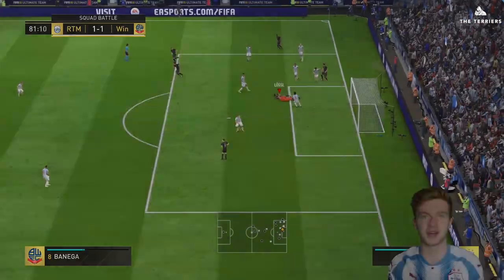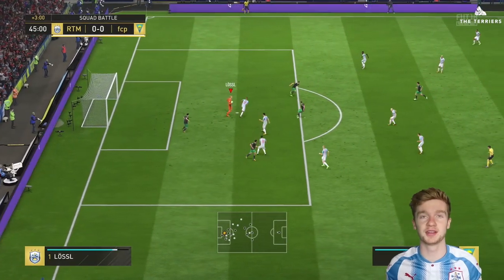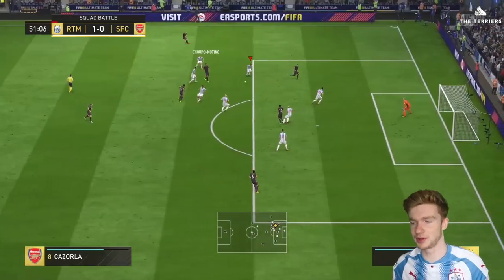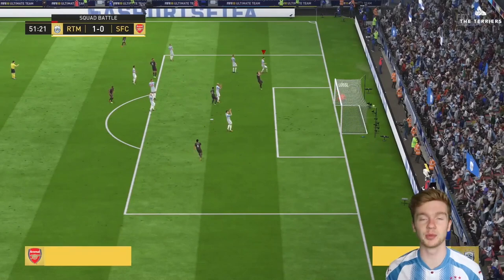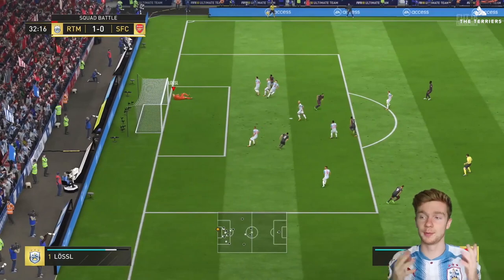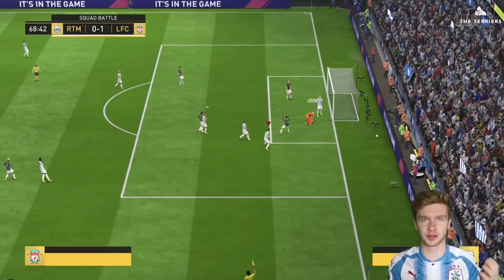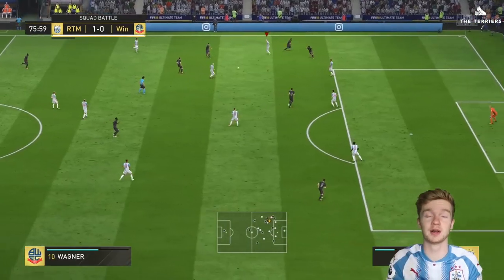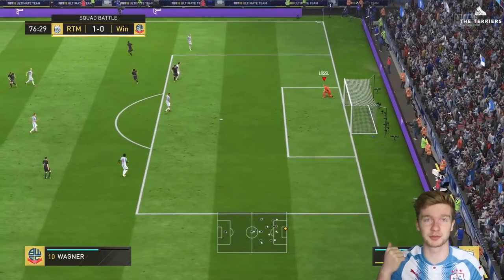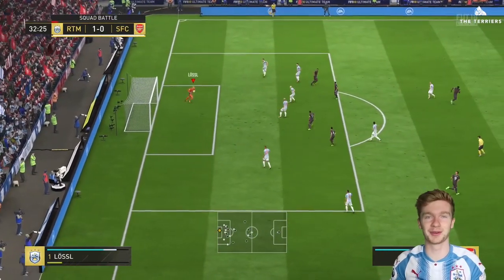So we'll move on to the final stat, which is positioning. 77 is what FIFA have decided Jonas Lossl's positional knowledge is. I believe this stat is fair because most of the time when you see Jonas in goal, he does seem to be in the right position to pull off a good save or to stop the ball from going in. On FIFA as well, he is mainly in the right positions between the sticks, stopping goals from going in — which is useful because I can't defend, so I've got to rely on this card.